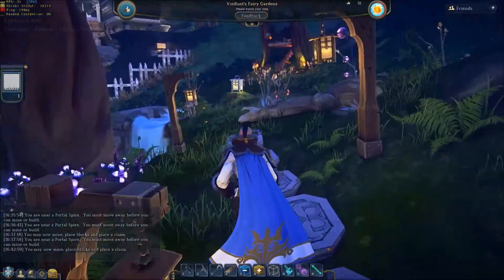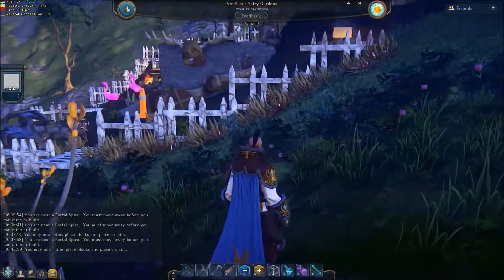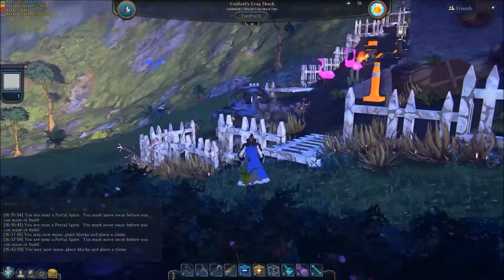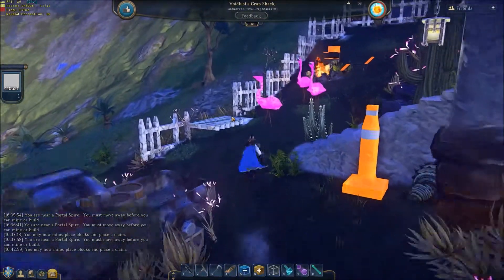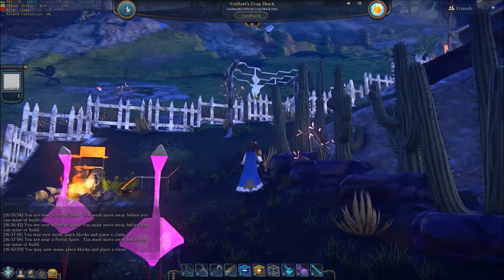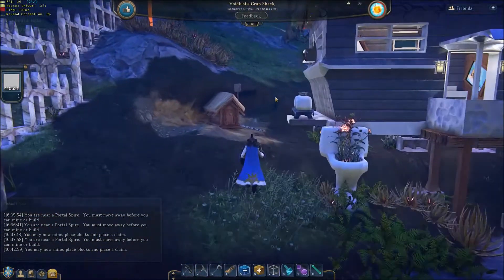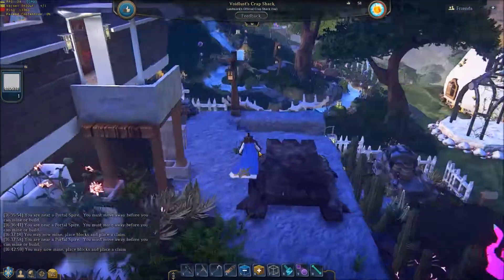I give up — this person has made a really nice place here. Voidlust Fairy Garden. There's got to be more than one claim, of course. Look at this — pink flamingos! Voidlust Crap Shack. There are more than... oh, it's a trailer toilet with some flowers growing out of it. I can deal with that.